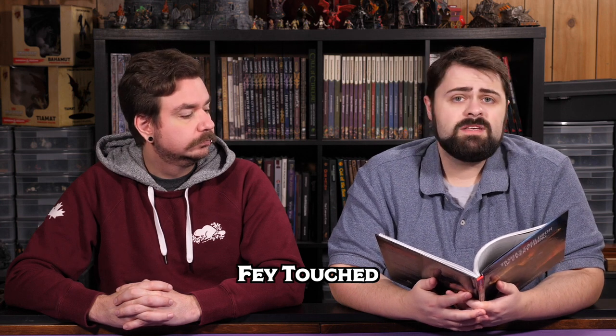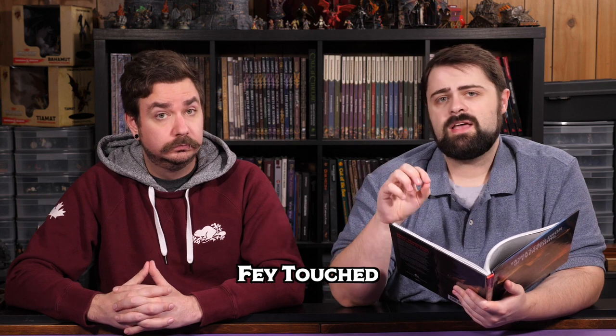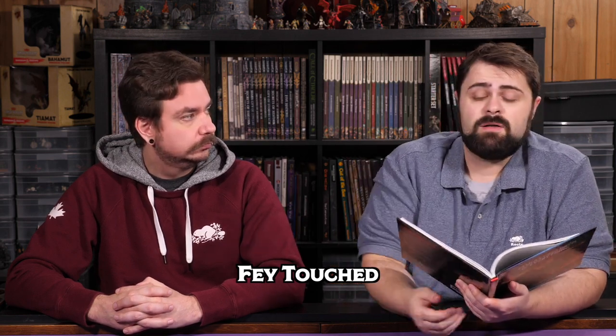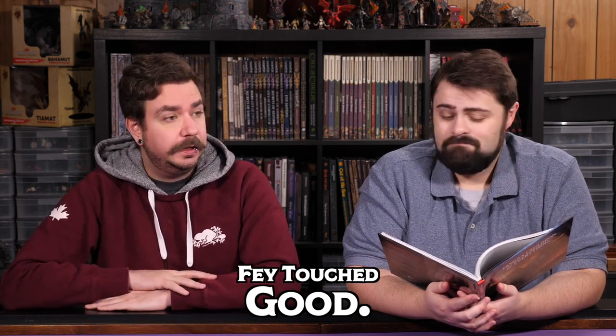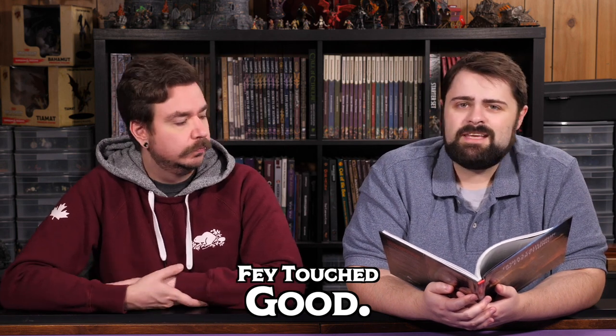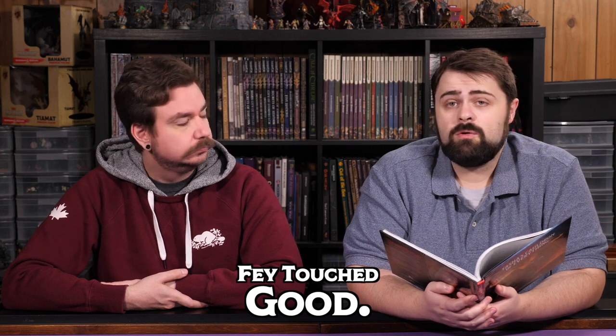Fae Touched allows you to increase your Intelligence, Wisdom, or Charisma score by one, grants you Misty Step, and lets you learn an Enchantment or Divination spell of first level. You can cast both Misty Step and that spell without using a spell slot once per long rest. You could get Hunter's Mark or Hex with this. I think this is good — not groundbreaking or must-have, but a perfect feat to round off a 17 or 19 in your Intelligence, Wisdom, or Charisma, especially at first level as a Variant Human or Custom Lineage character.